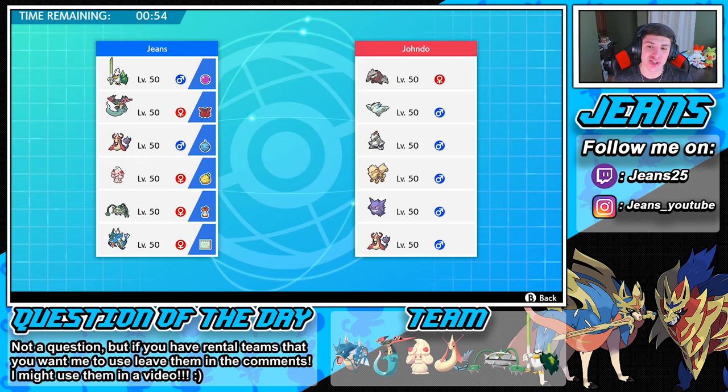Here we go guys. This opponent is rocking Excadrill, Arcanine, Gengar, and Milotic. That Milotic is nice. He does have Intimidate on that Arcanine. I'm definitely going to lead my Milotic because when the Intimidate pops out the Adrenaline Orb will boost our speed. We could go Milotic and Ferrothorn to counteract, bringing Sirfetch'd and Alcremie in the back. That could be huge. Actually thinking about Dragapult — Dragapult could work against that Arcanine, maybe that Duraludon.